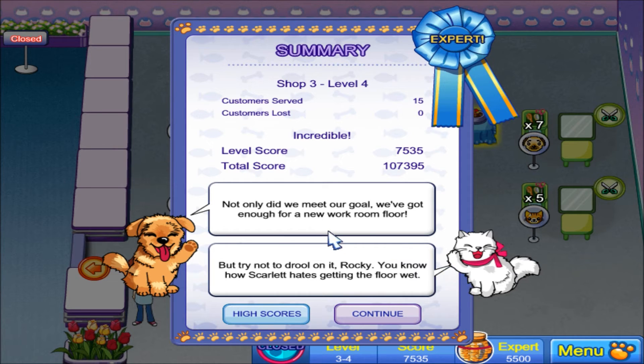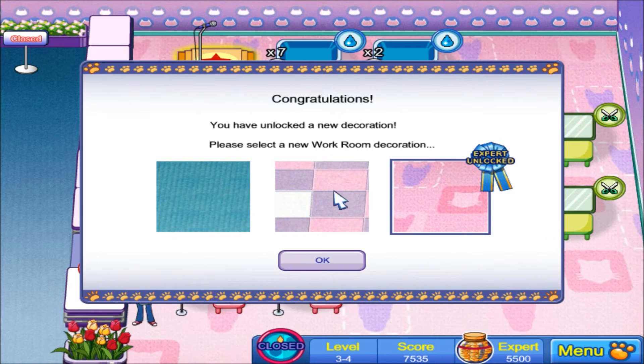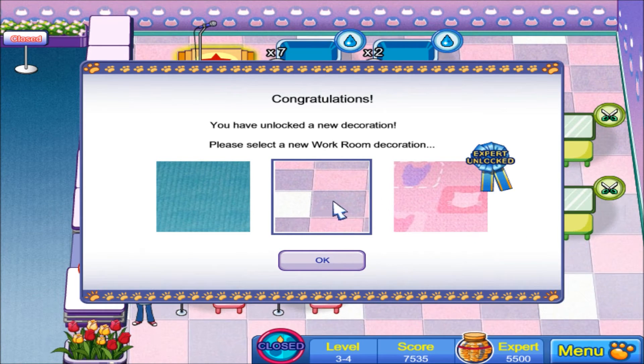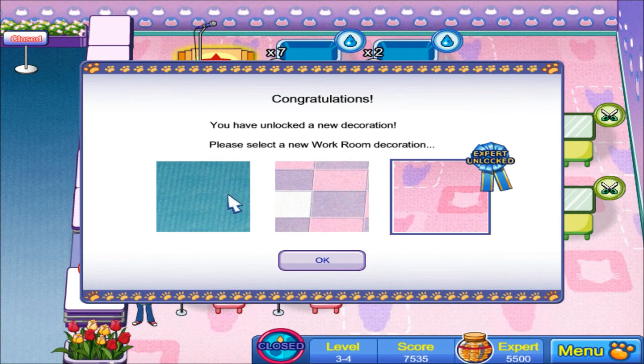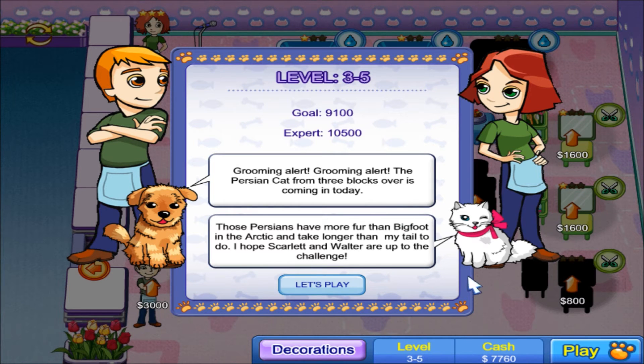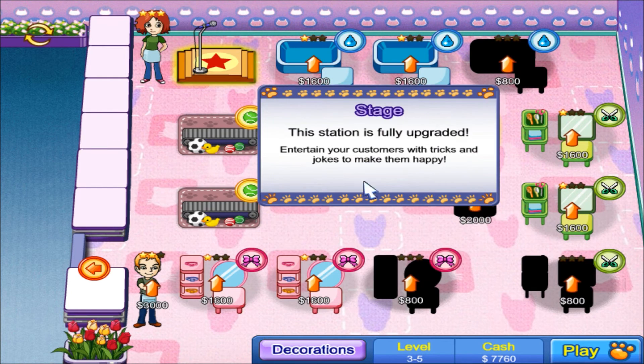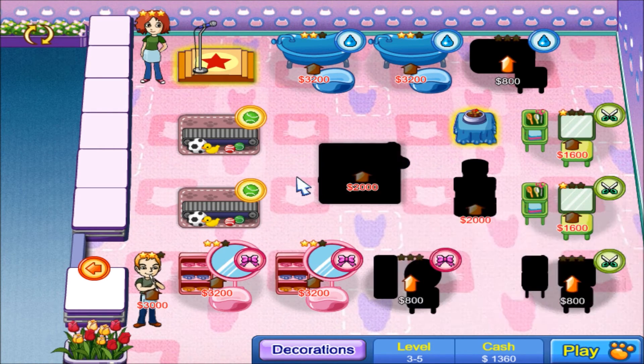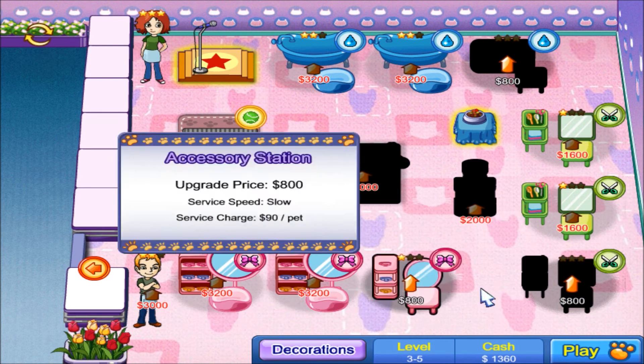Not only did we meet our goal, we've got enough for a new floor — but try not to drill on it, Rocky. You know how Scarlet hates getting the floor wet. A new floor — let's see, regular carpet or some marble floor? The cats will match the other cats, so might as well. I have a lot of money to spend. Warning alert — the Persian cat from three blocks over is coming in today. Those Persians have more fur than Bigfoot in the Arctic! I'll upgrade two of you — that should be good for now, I'll save up.